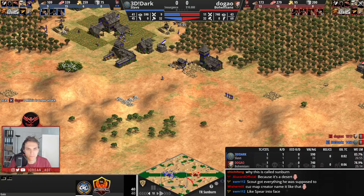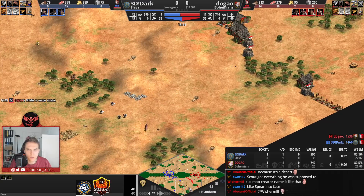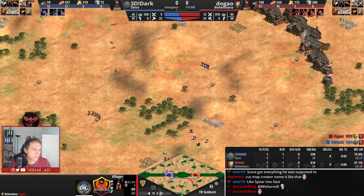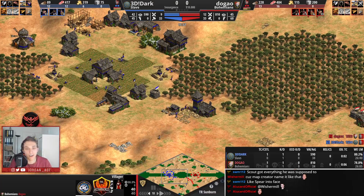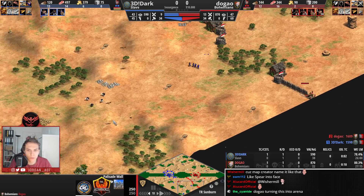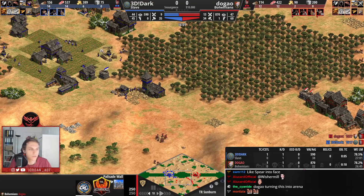You never have the scenario where three berry bushes are on one side — that's just not a thing. Dugao is fully walled before the archers are coming in, so Dark is not going to be able to do anything there. Dark's market has been added. If he had the 200 stone, he could sell it and get himself to Castle Age much earlier, but that's not something he can do right now.